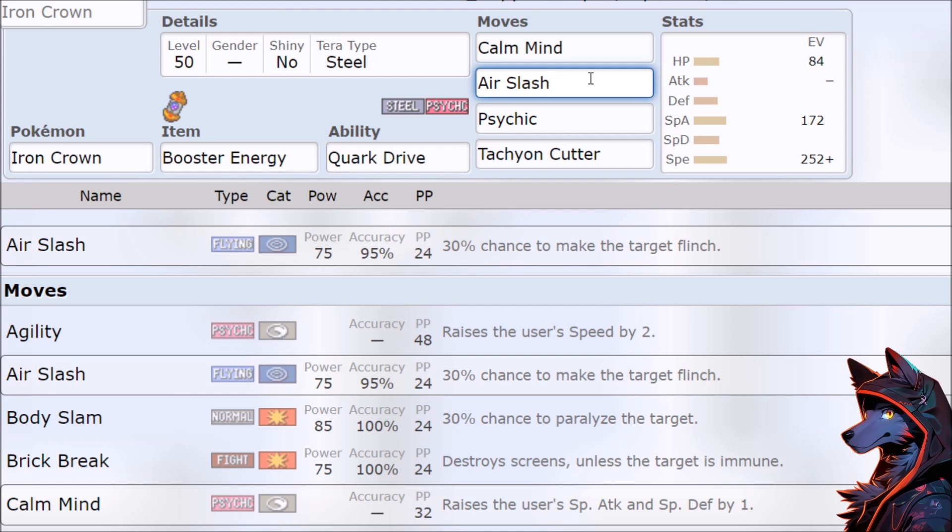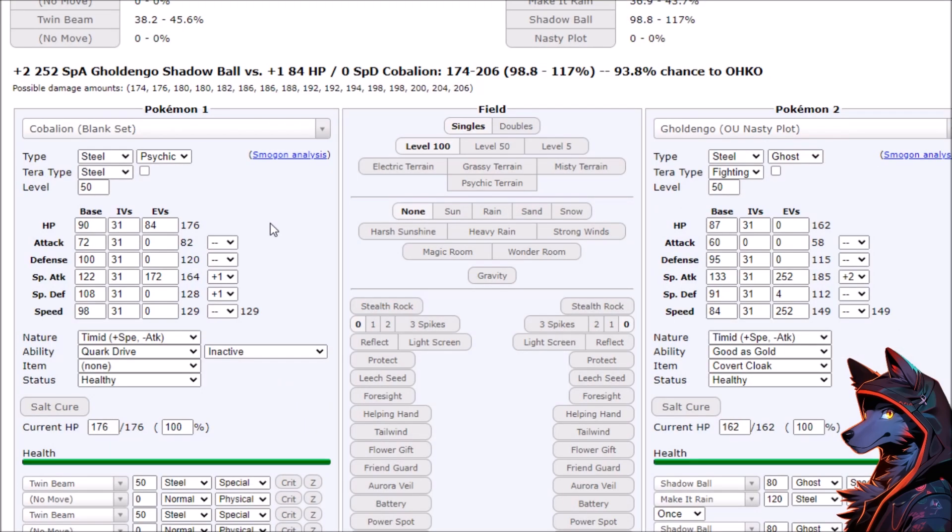Gholdengo is an interesting Pokemon because it's Calm Mind versus Nasty Plot. If you don't go Terra Steel, it goes: you Calm Mind, Gholdengo Nasty Plots, you hit it for whatever damage, Gholdengo comes in with a Shadow Ball, and that's a KO. So you can Jebait it on the Terra Steel, and then you have a two-hit KO in return. Twin Beam for about 55%, Shadow Ball you to half, and then you outspeed and Twin Beam it and take it out. So even some of the bad matchups — if it's a special attacker, it doesn't matter because then you get the Calm Mind advantage.